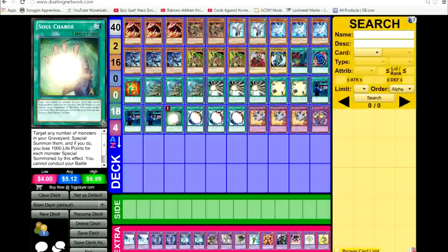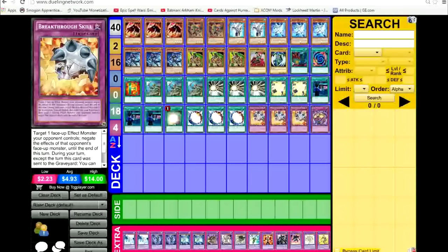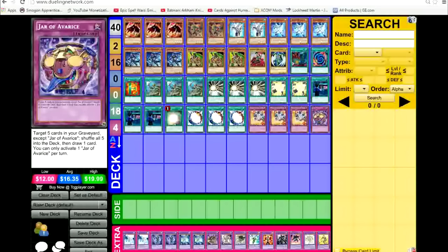I have two Elemental HERO Ice Edge because they have the effect to attack your opponent directly if you discard a card, and they destroy spells and traps — which is very useful.